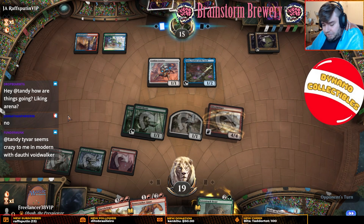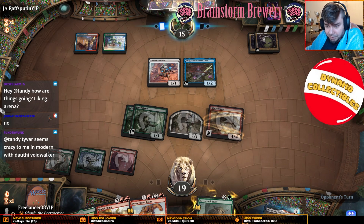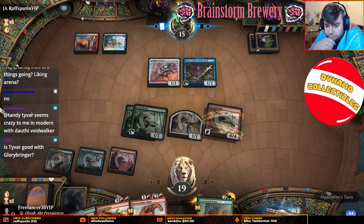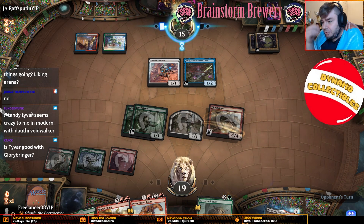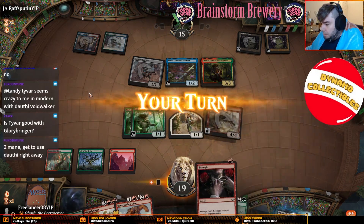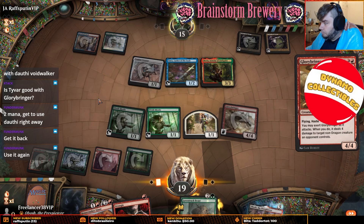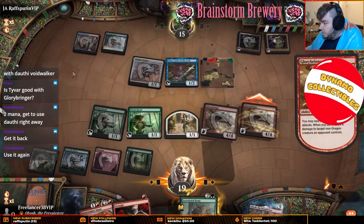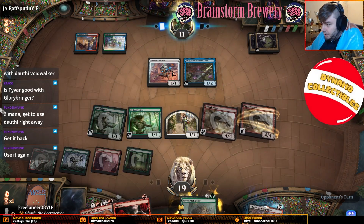Artifact spells cost one less — that's pretty crazy. Exert, graveyard has no more artifacts in it, so I guess we'll kill the Foundry and attack for an extra one. They can bring it back with Emery, that's okay. Somewhere seems crazy in Modern with Dauthi Voidwalker. I think the card's just great — you can find a million ways to play it: untapping stuff, Haste is great, bringing things back from the graveyard is great.